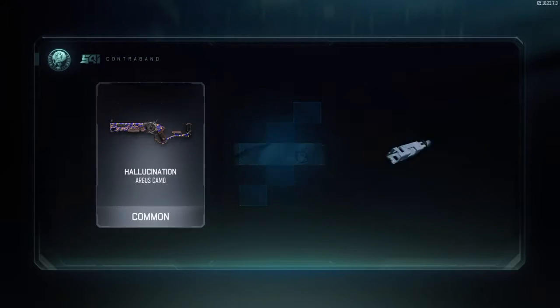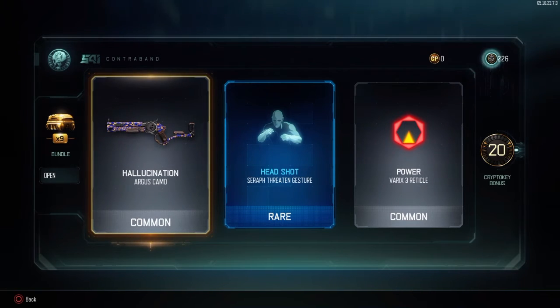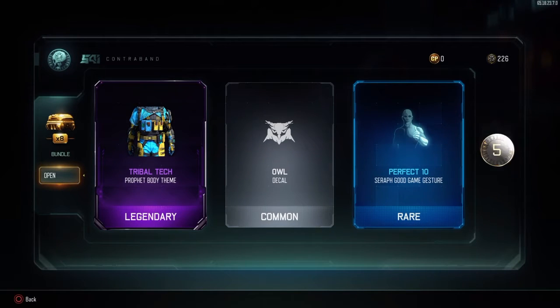What will I get? What if I get a weapon out of a just-do-everything drop? A 20 crypto key bonus — that's really good. The hallucinations camo is not that bad. See that purple? That is actually pretty cool, I can dig that. Perfect 10 tear-up, five crypto key bonus.